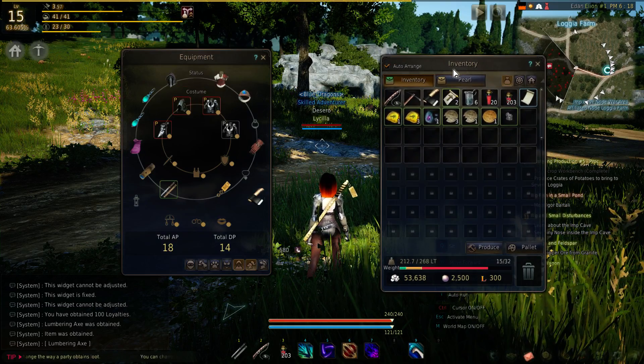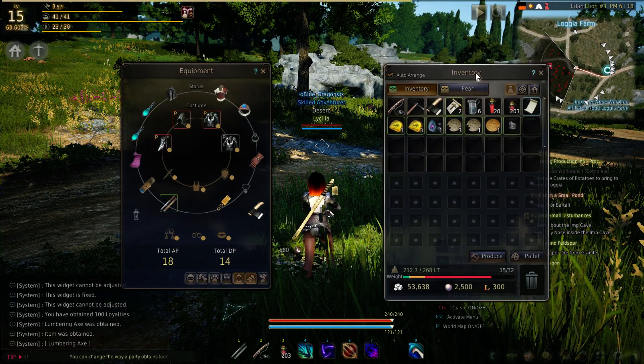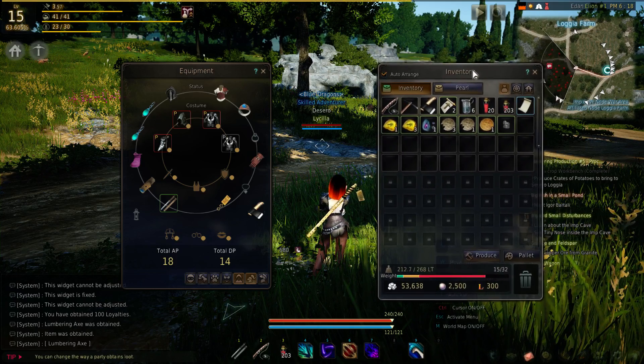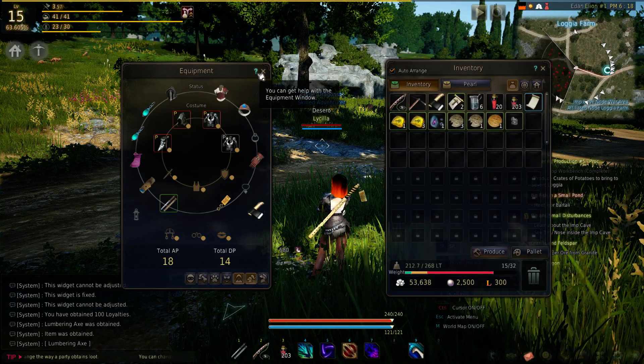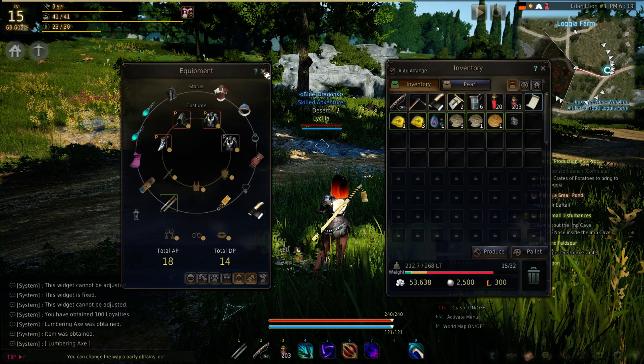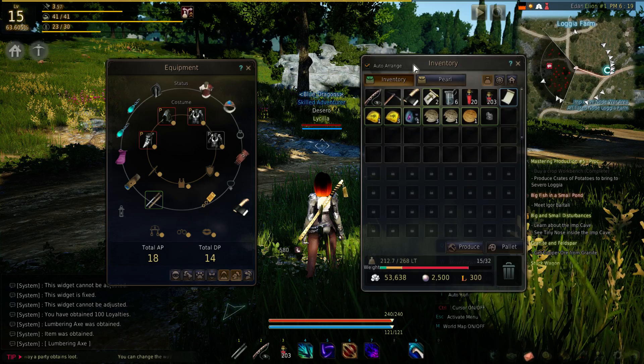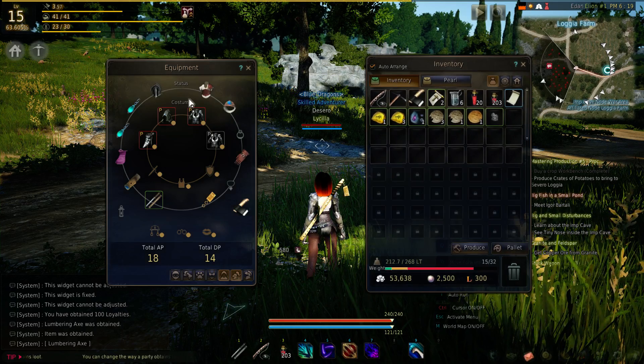First things first, I press I and I can open up the inventory, and it also opens up the equipment screen. These are windows, so I can click and drag the top of the window to move it around. There's a question mark that will take you to a wiki page where you can learn more about what's in that window. There's also an X that will close the window, just like Windows and pretty much any other operating system in the past 20 years.